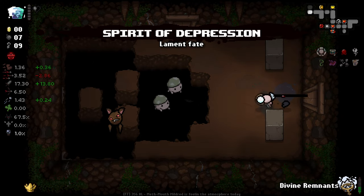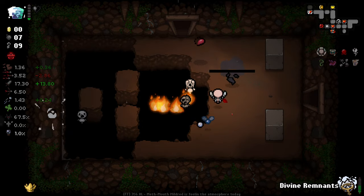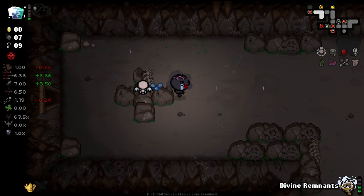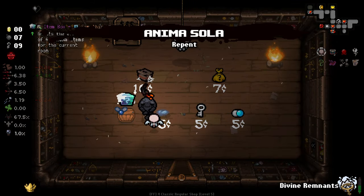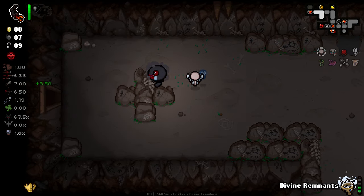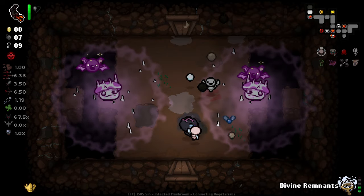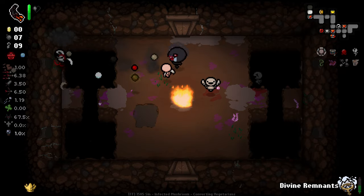I probably shouldn't have picked it up until I got Anima Sola, because then I could have potentially re-rolled it. I'm going to use it for a room and see how it does. No, it's bad - it's terrible. The fact that it makes you do an animation for every item unfortunately makes it very, very hard to want to use, because that just disabled me for like three seconds in the room. That's way too long for me to not be able to fire.